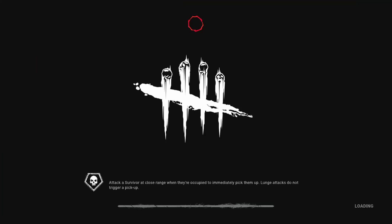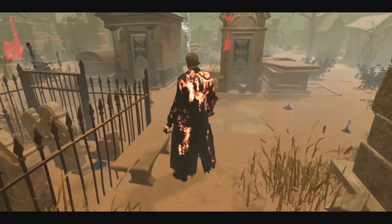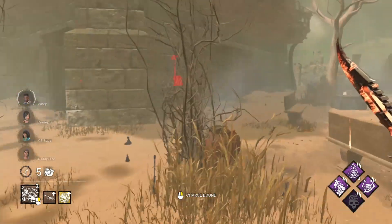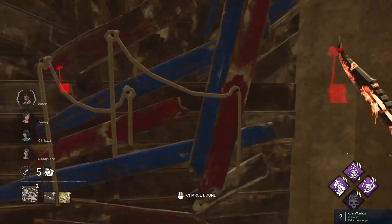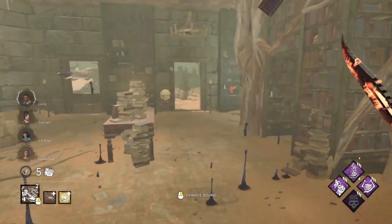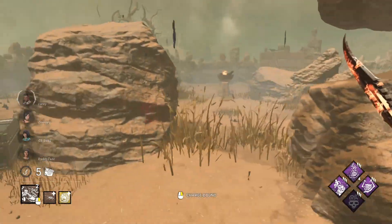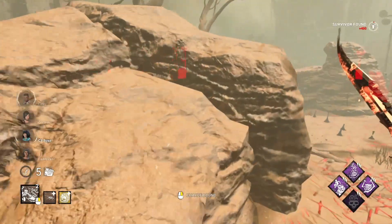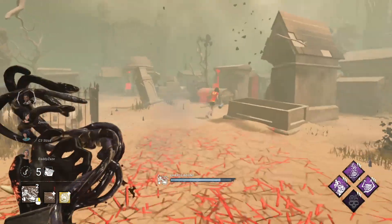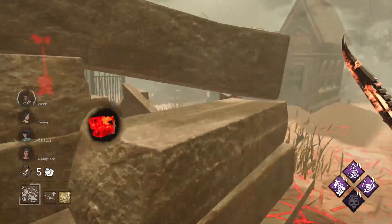Come on, give me a good map, I am begging. I don't care for this map at all, not one bit. Whatever, it doesn't matter. We can do this — I believe in us. Oh, the damn bench. This is why I don't like this map.